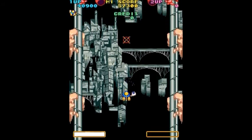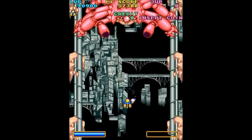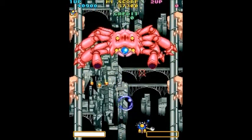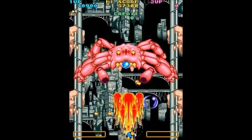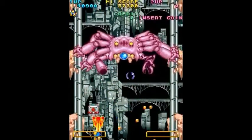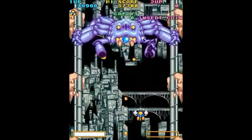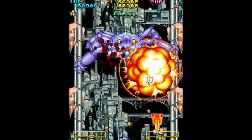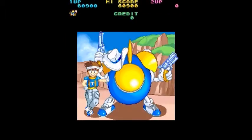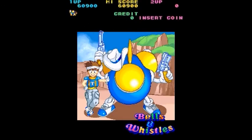Speaking of bosses, we're going to face the first one right here, and it's pretty easy. You can shoot it anywhere on its body, actually — well, you want to shoot the eye. There's an ambulance, which is not new to the series. The ambulance will repair your arms if you lost them. Here's the little anime-type sequence, and Twin Bee is shooting guns like a cowboy.